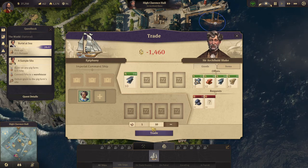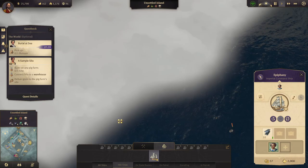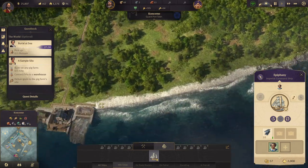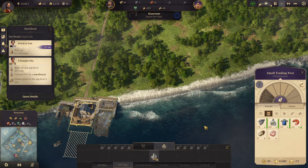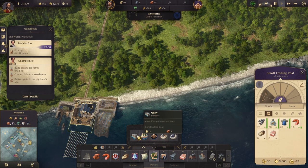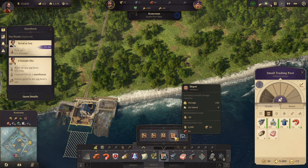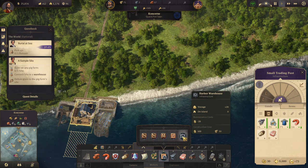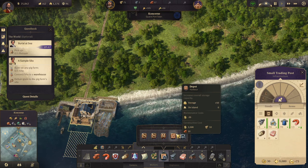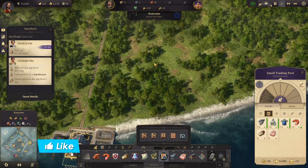We want to buy that and then go pick up this flotsam. Let's see how we're doing on consumer goods — looking fine. Our storage is a bit full — we can't afford the depot right now. We are out of time though, guys, so we'll have to continue in the next one.